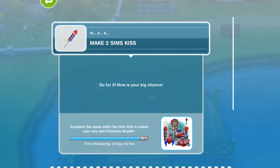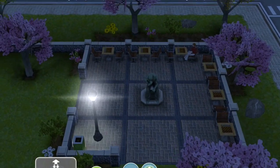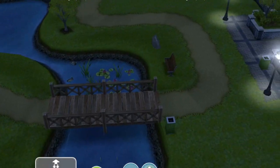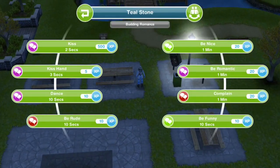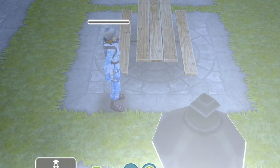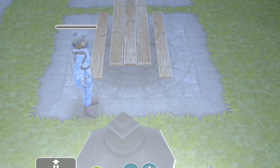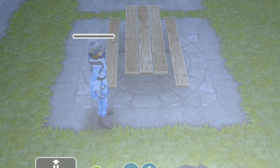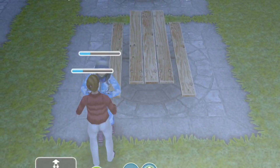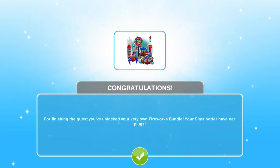Our next goal is to make two sims kiss. We'll just go ahead and use the same two people. You guys notice there's no option before to just kiss — it only comes on this special occasion for the 4th of July or a New Year's special. It's just a kiss on the cheek — that's cute. Congratulations — we unlocked our very own fireworks bundle! Our sims better have earplugs.